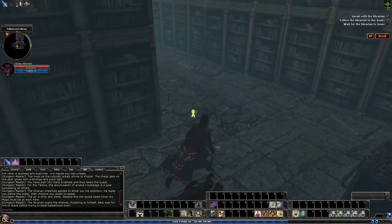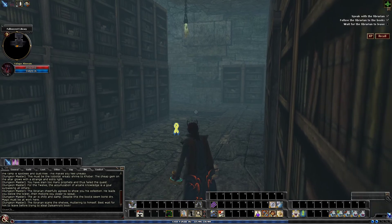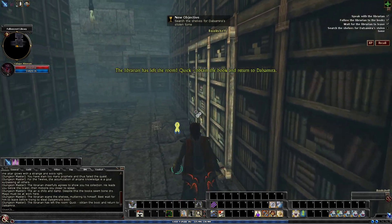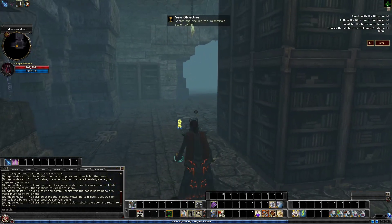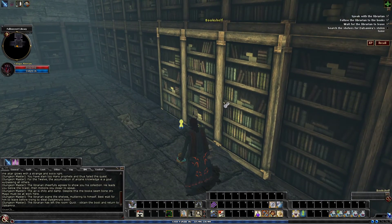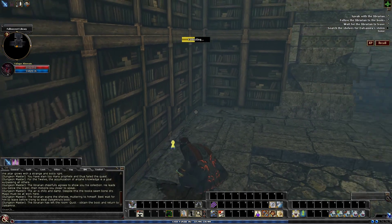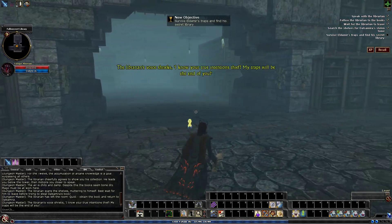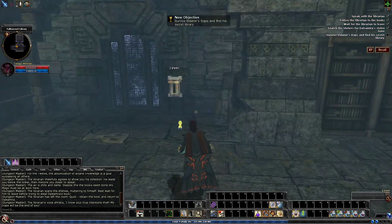All we need to do is make our way behind here. We can see the shelf that is slightly out of place — it will always be this one here. We've got to walk for the librarian to come up and point at that bookshelf to let us know that's the one. Then we just collect it. The librarian's voice shrieks: 'I know your true intentions, thief!' And those are those spike traps I was talking about earlier.